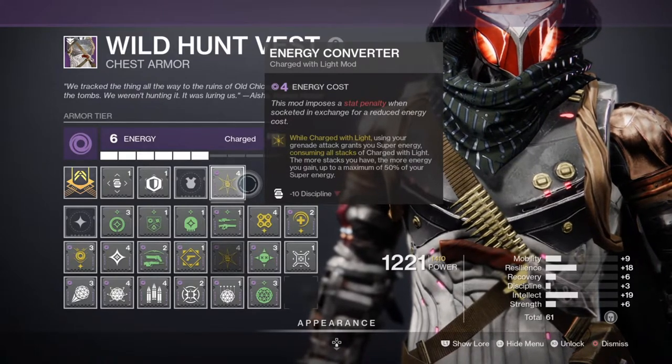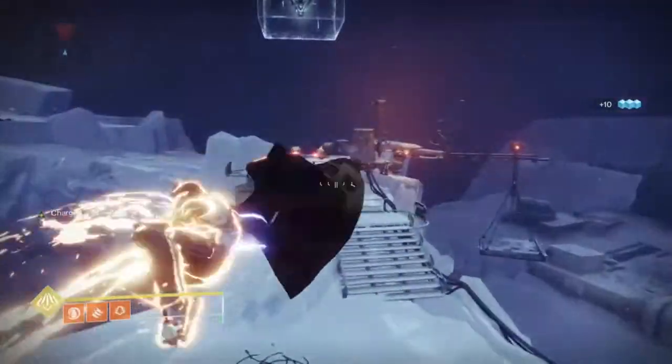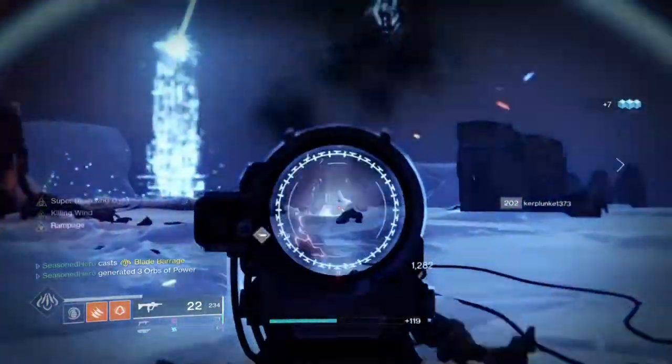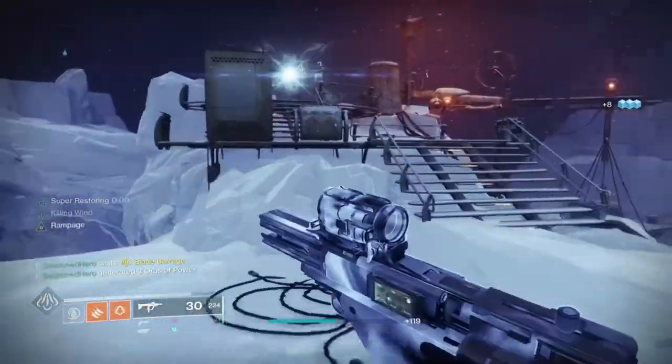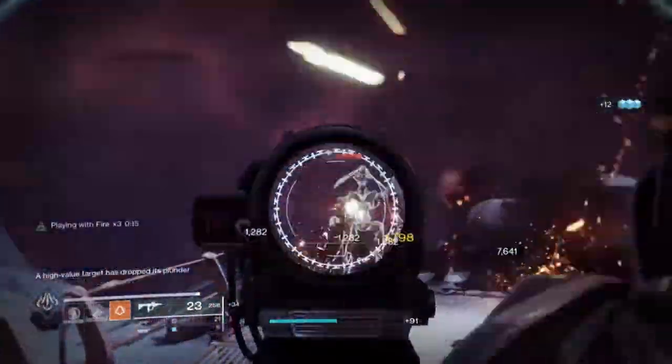for each stack of Charged with Light you get and then use your grenade after, you get a percentage of super energy depending on how much you have stacked. For example, 1 Charged with Light equals 10%, 3 equals 30%, and 5 equals 50%, with 5 being the max you can have in total.